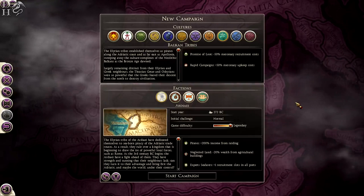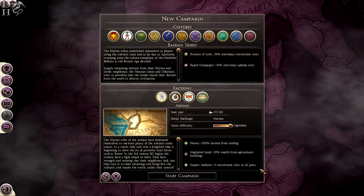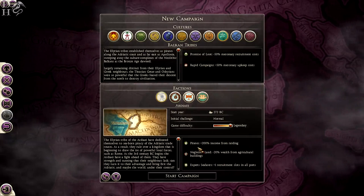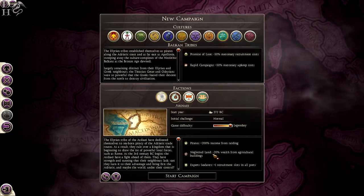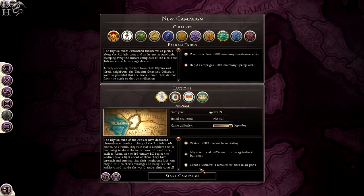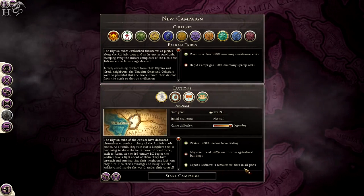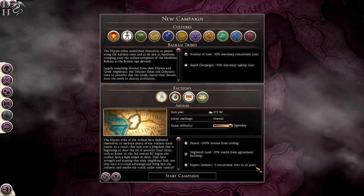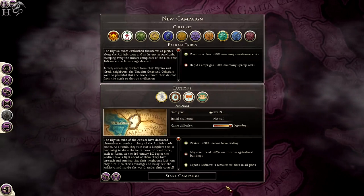This is legendary difficulty with the RDI. On the screen you can see some of their stats: they're pirates with plus 200% income from raiding, neglected land giving minus 20% wealth from agricultural buildings, and they're expert seafarers with one extra recruitment slot in all ports.